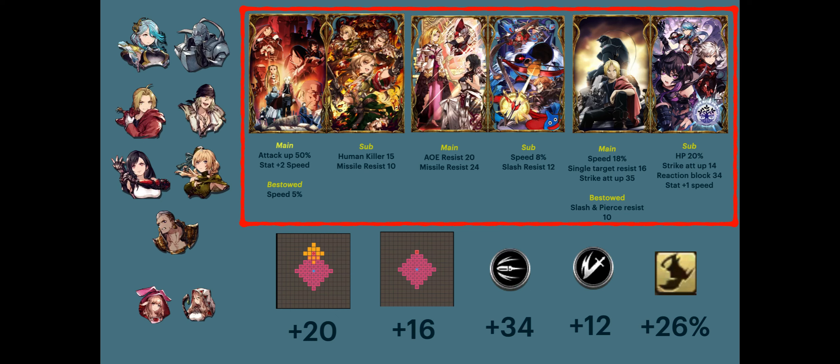Now the last pair. In the main we have the Gacha FMA VC — also a must have for strike teams. Speed up a whopping 18%, single target resist 16, and strike attack up 35. So good.